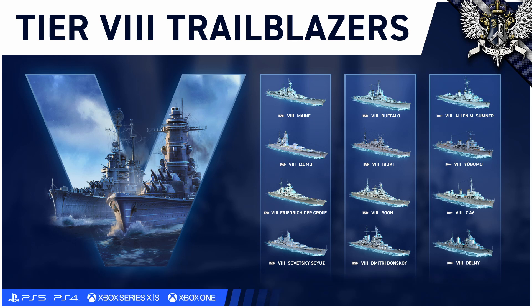Finally, we have the Soviet Union with the Soviet Union, which at least gets points for trying, as it is a ship that the Russians at least managed to build part of. It follows Vladivostok. Dmitry Donskoy follows the Chapayev, and Delny follows the Tashkent, which is sort of interesting since that is a tier 10 ship on PC.